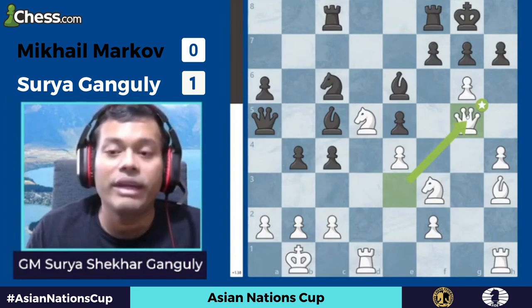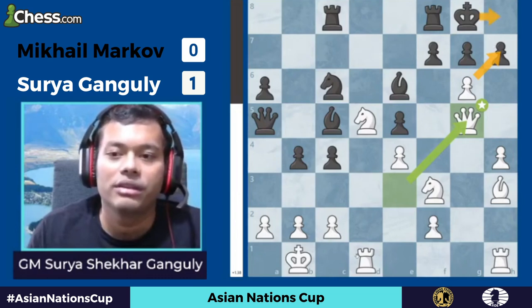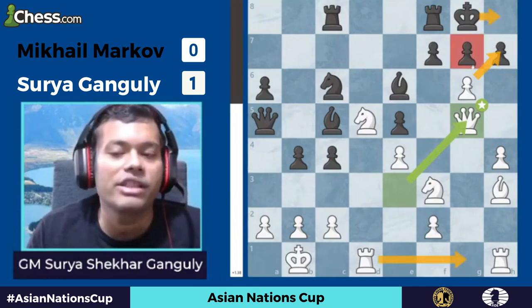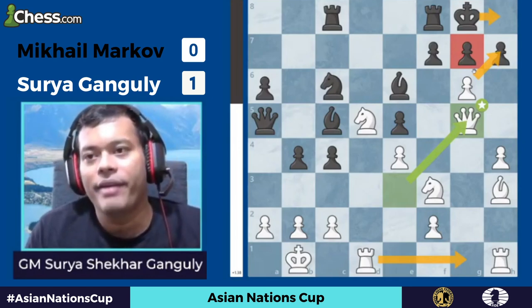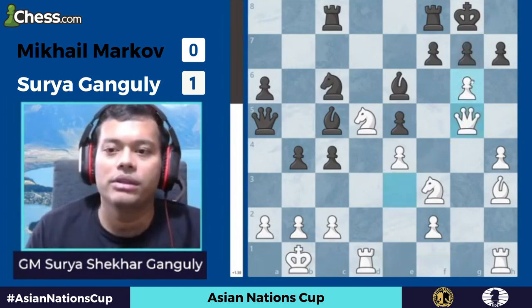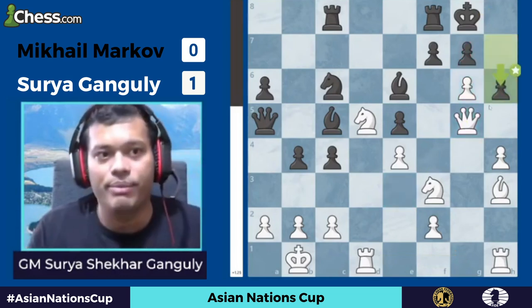I'm not sure if h6 is the best move, or maybe it's the only move. Basically I am threatening gxh7 check, and after Qh8, Rdg1 — there will be a million ways to mate, there is no defender. As White, you want to take care of h6, because after h6 everything gets blocked.